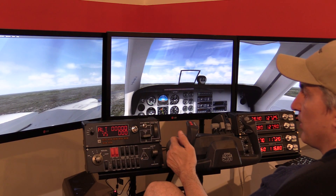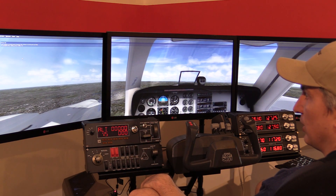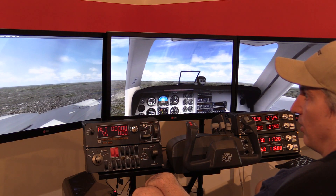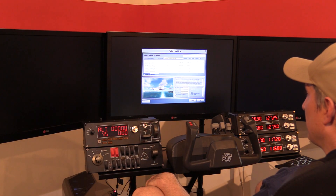Let's look at another plane. By the way, we're over New York, so this is kind of a worst-case scenario when it comes to scenery — it's a very difficult area to draw. So let's select another plane. That was a Baron; we'll do the King Air.